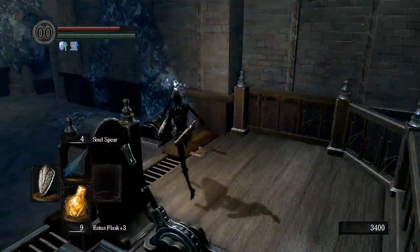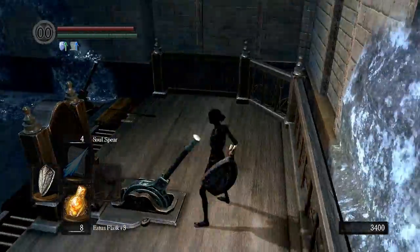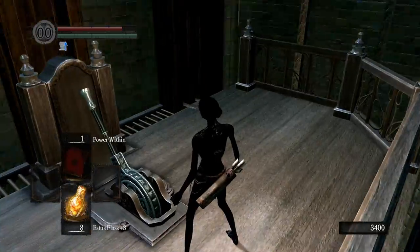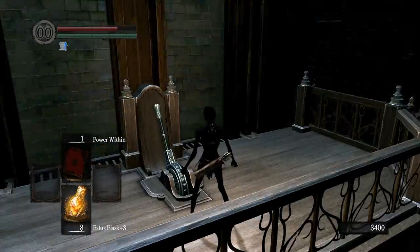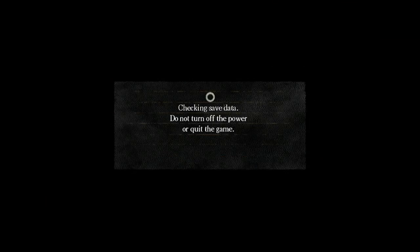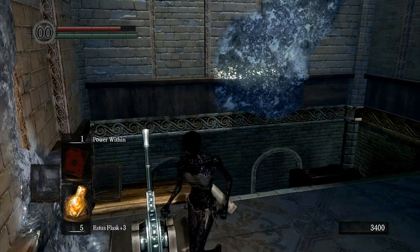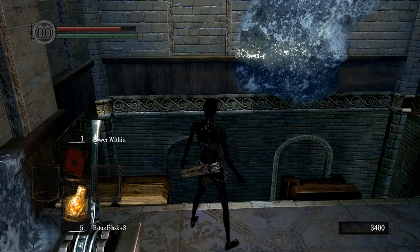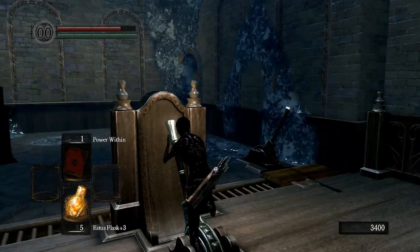Nothing actually stops us from getting onto those higher shelves if we can just find a way to roll onto them. The only way to do that is while we're on the elevator. Normally there's a gate in front of these elevators, but at the top of Seath's area there isn't one. So if we pull the lever, we can run onto it and try to roll onto the edge of the railing.